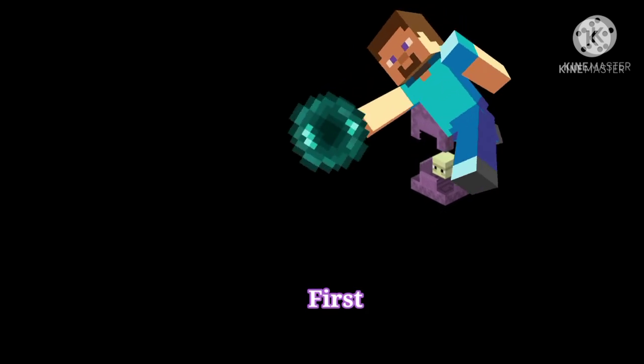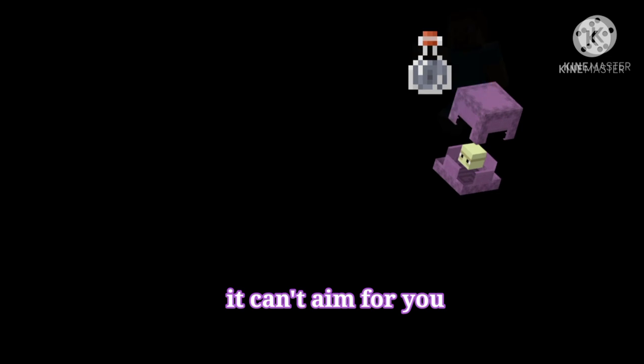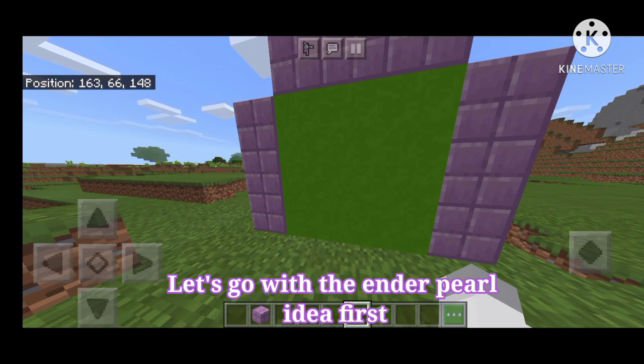Two ideas immediately come to mind. First, Ender Pearls. Second one is Invisibility Potions. Once you're invisible, the shulker won't even see you, so he can't aim for you. Maybe that's what I think, but I haven't tried it yet, so let's go with the Ender Pearl idea first.